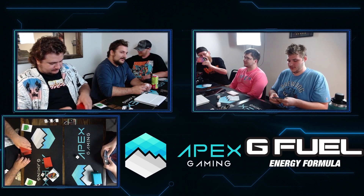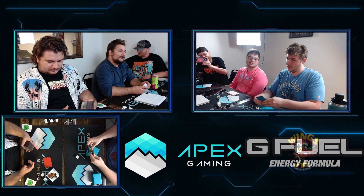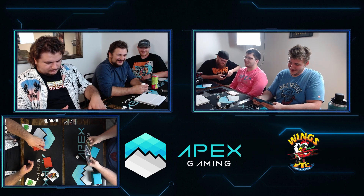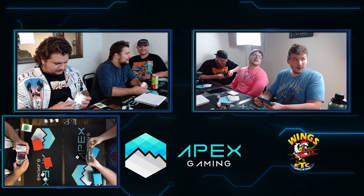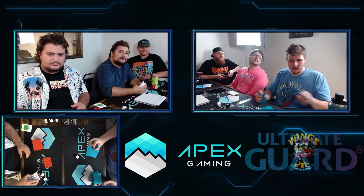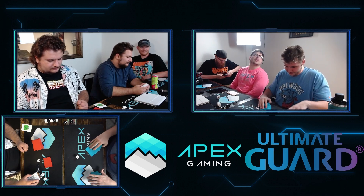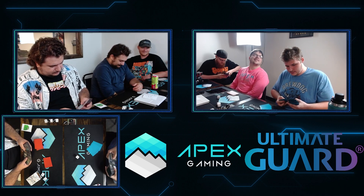It wasn't only that — it was the combination of missing land drops, not having the one-drop accelerator, and only getting a Wall of Roots as your only creature in play by turn three, whereas Abadi just spit everything onto the table. But if Carpenter had an Ignoble Hierarch on turn one, he's able to play a Grist on turn two and that game is very different. Agreed.